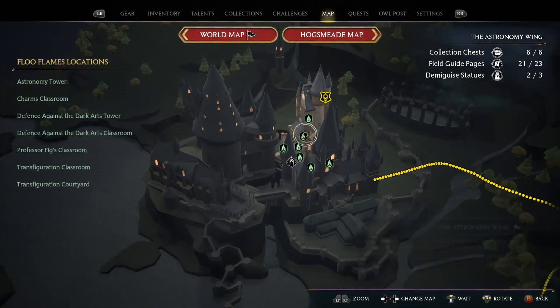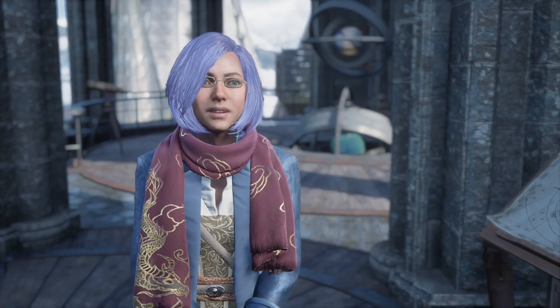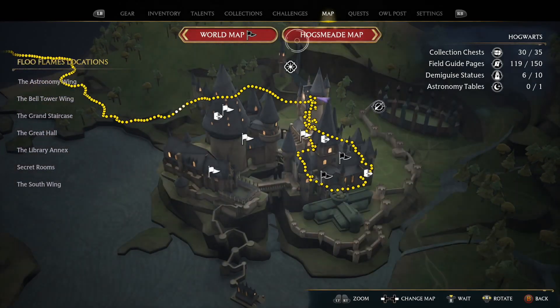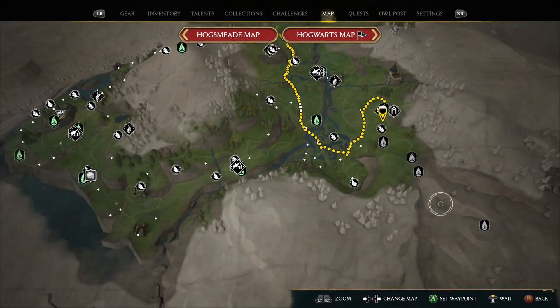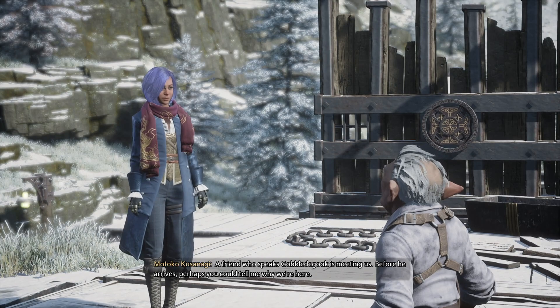We'll speak with him — he's up in the tower, closest fast travel is right there. We'll do a quick fast travel on the world map. There's a fast travel point right by the mine, perfect. A friend who speaks Gobbledygook is meeting us — before he arrives, perhaps you could tell me why we're here.